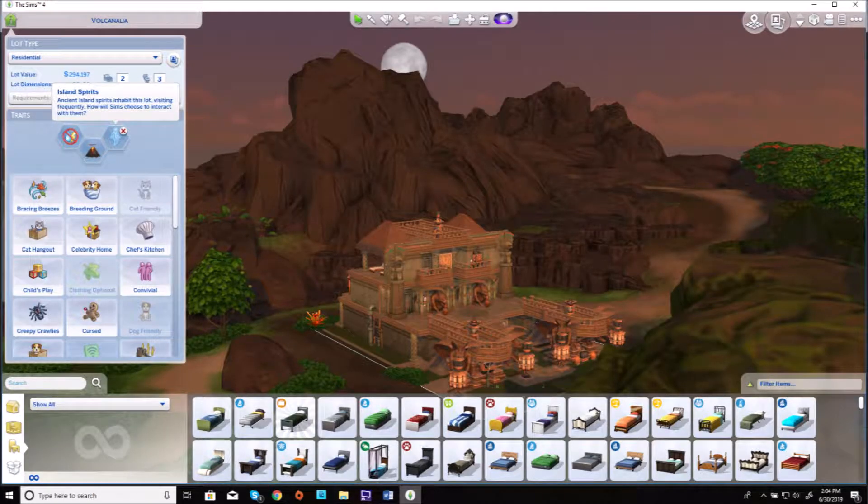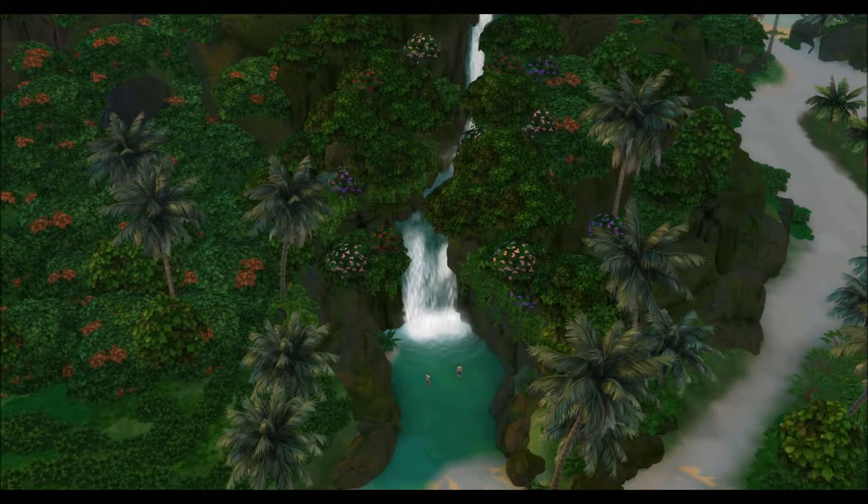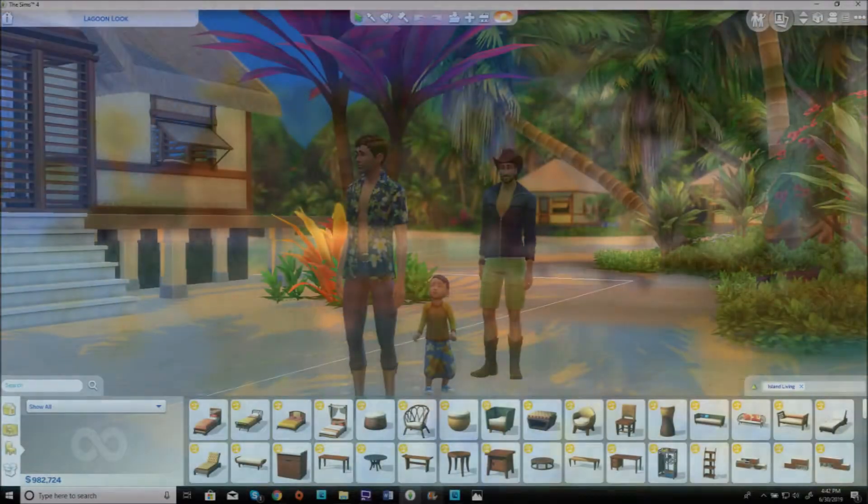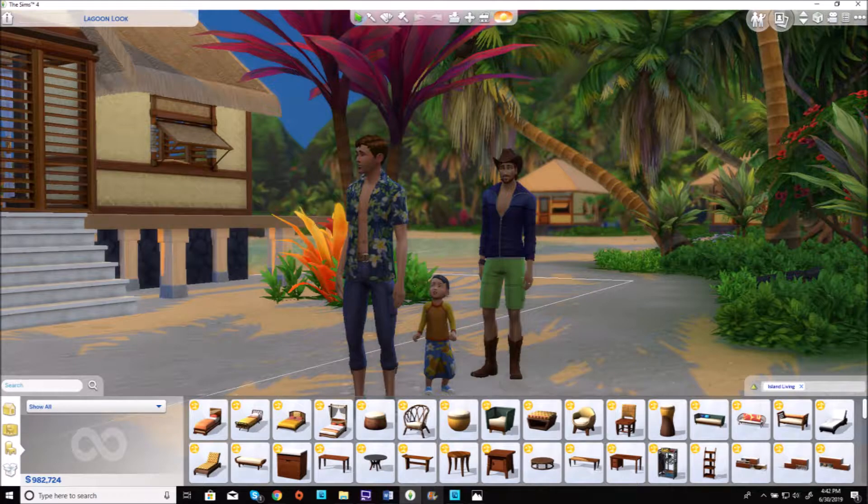Three new lot traits — volcano, island spirits, and off-the-grid — various interactive features like festivals and a waterfall for off-the-grid bathing and woohooing, and the new ability to build over the water on stilted foundations complementing a versatile build-buy cast selection including a buildable shipwreck set piece.